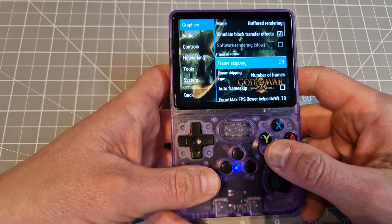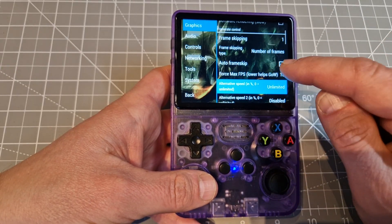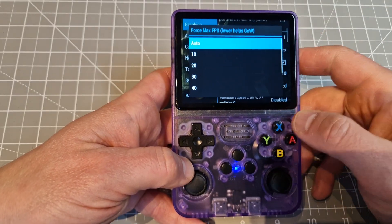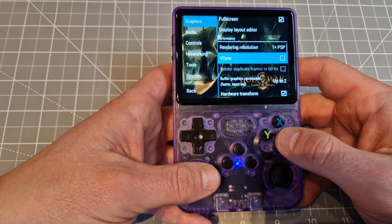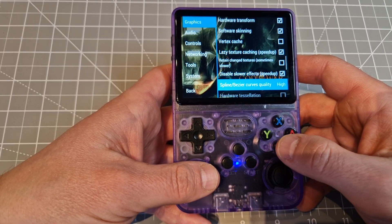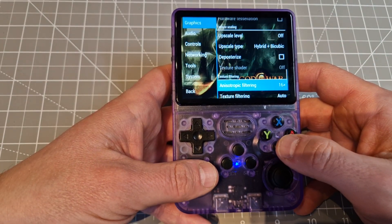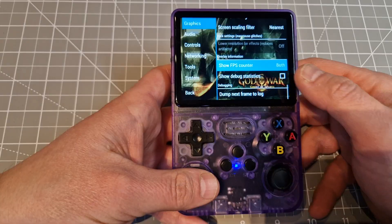Go to Settings — the menu is a little bit different from before, options are not in the same order. Set frame skipping to one and auto frame skip on. The key difference in Standalone 2021 is Force Max FPS — change this setting. Go down to rendering resolution times one, no FXAA, V-sync off. Set texture quality to low, curves low, upscale level off, filtering off. Then go back.